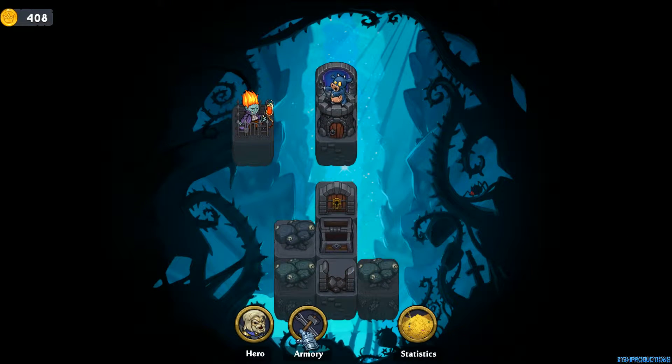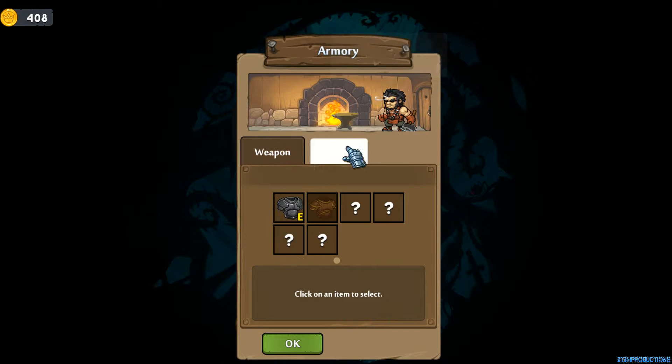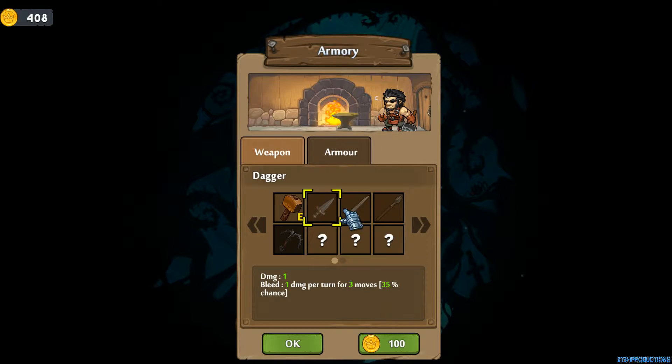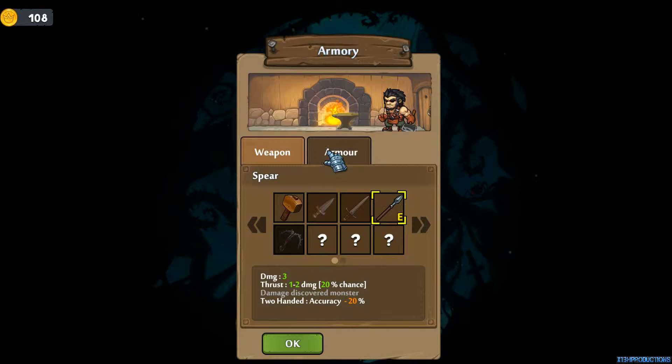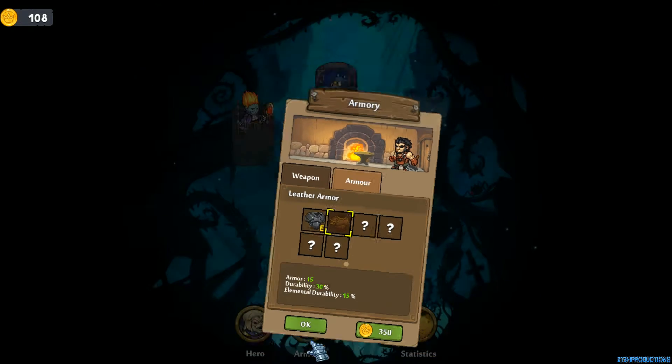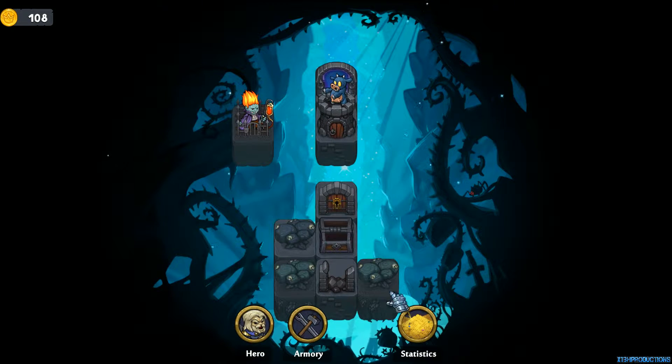Okay, here we have the armory. You can upgrade your armors and stuff like that. Actually, I can afford something, so that's pretty cool. Let's see what I'm going to buy. This hammer is only one damage, the sword already does more damage, the spear actually does a lot more damage. Let's go and purchase that right now — and it's right away equipped. Let's upgrade our armor. Oh, not enough coins. We have to keep trying until we can afford that.